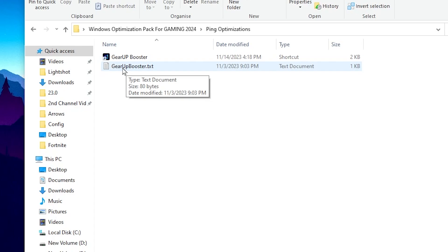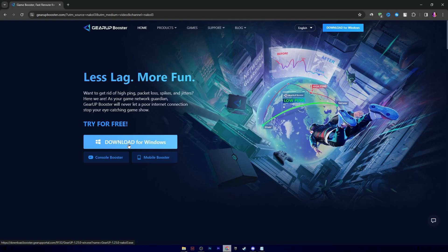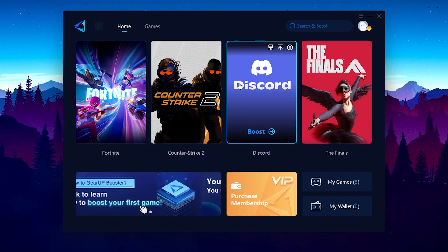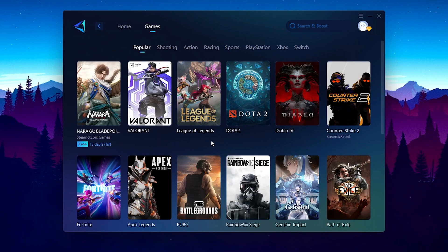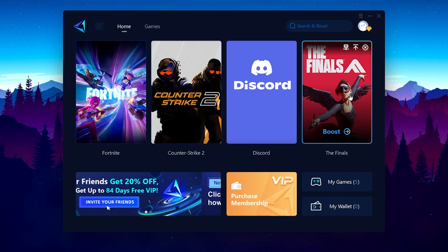Next, open the ping optimization folder where you will find Gear Up Booster, one of the best programs for optimizing your latency and rerouting your network connection. Download the application, open the .txt file, copy the link, paste it in your browser, and download it. After installation, open Gear Up Booster, log in using your Facebook, Google, or Twitter account, and find all your installed games or browse thousands of supported games in the game tab.